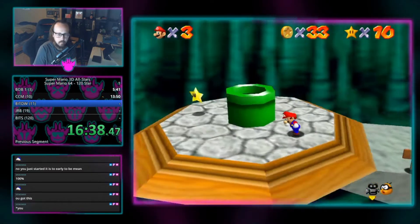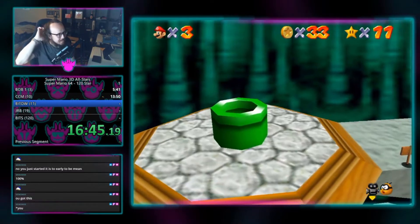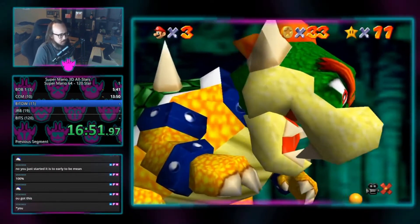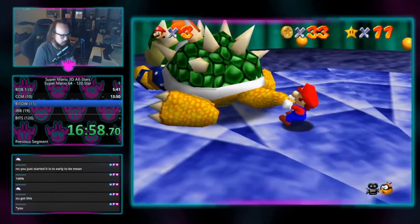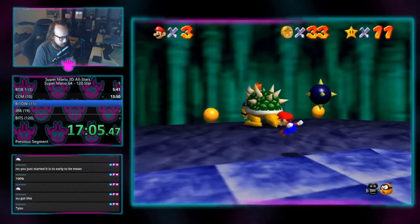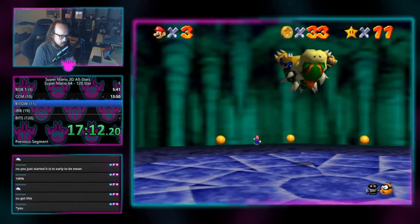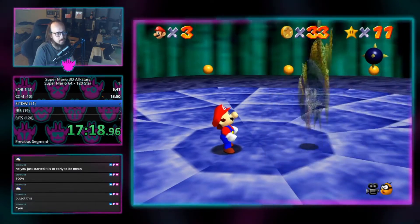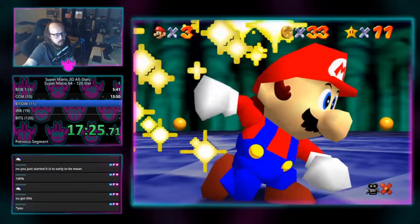Finally we have mini-zones. These typically have one to two stars, and some have unlockable caps in them. They are as follows: The Princess's Secret Slide, which is the only one on this list to have two stars — one for beating it and one for going fast. The Secret Aquarium, which has one star. The Tower of the Wing Cap, which has one star and unlocks the wing cap. The Vanish Cap Under the Moat, which has one star and unlocks the Vanish Cap. The Cavern of the Metal Cap, which has one star and unlocks the metal cap. And finally, Wing Mario Over the Rainbow, which has one star.